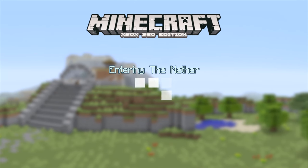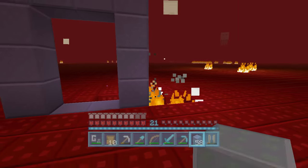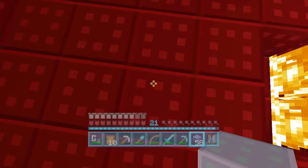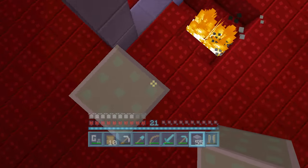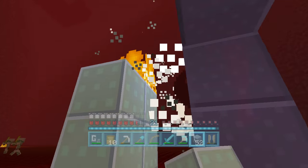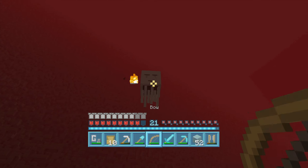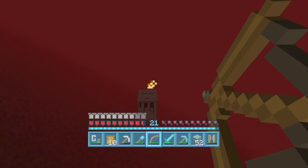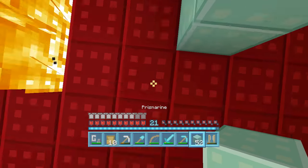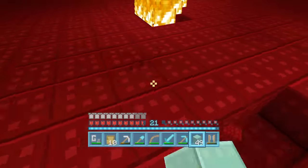First looks at a super flat nether - and straight away there's a ghast destroying everything. I'm glad I noticed him. Let me try and build this house around him. I could try and shoot him - get out of here! There we go, I hate trying to hit ghasts because they're so difficult. As long as they don't destroy the obsidian - I don't think they can destroy obsidian.